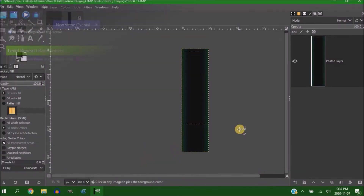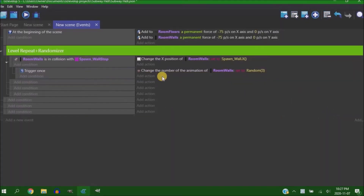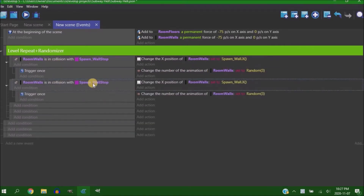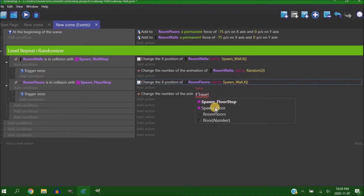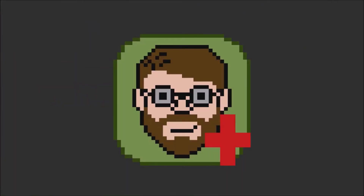I started out making the game by doing what I did for Atomic Trail, which was have a revolving scene that's randomized. In Atomic Trail it was purely cosmetic; this time it was the actual layout of the levels. I started with something a little janky and confusing, and this is what happens when you jump in without a plan — you end up throwing everything out and starting over.